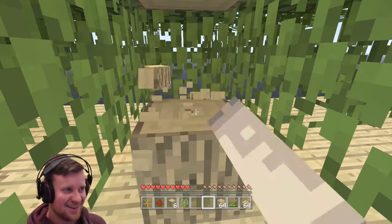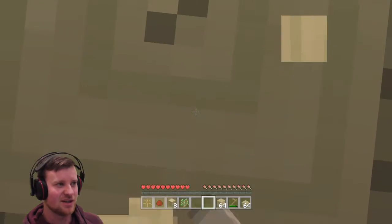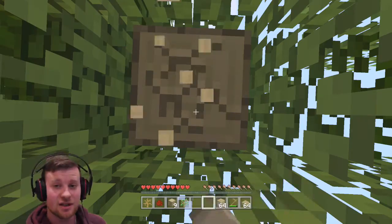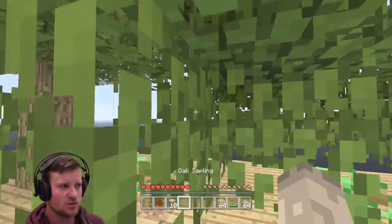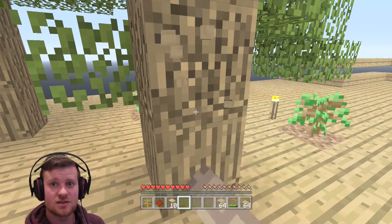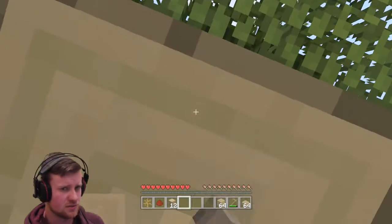These first episodes suck don't they — always the same, grinding. So I want to get some lava and it'd be really nice if I could try and get some water as well. For water, as I previously mentioned, I need cactus. Oh that tree grew! So let's try and get some cactuses maybe as well.